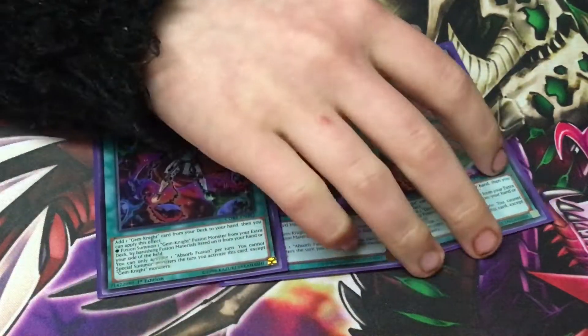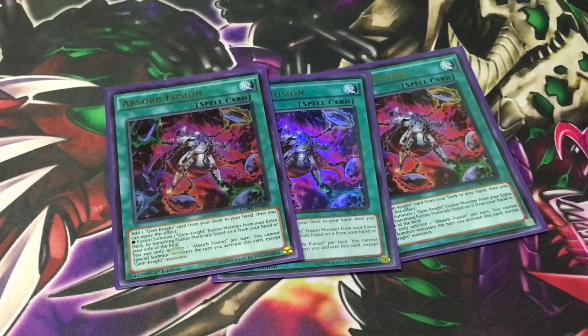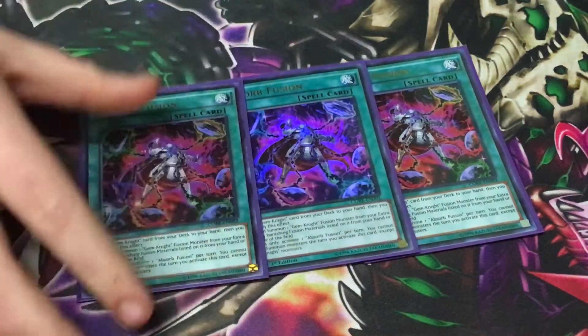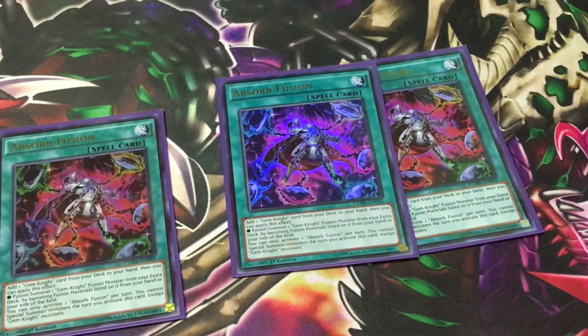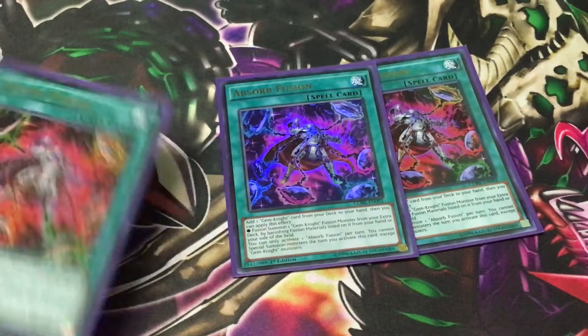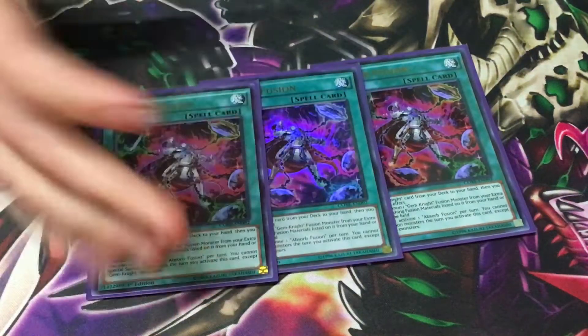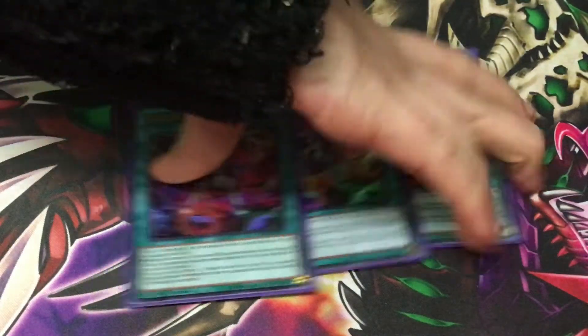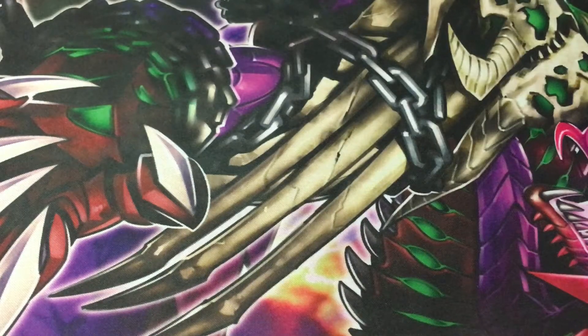We play Absorb Fusion — not many people play it, but it literally rotors a Gem Knight. You can add one Gem Knight from your deck to your hand, and it fuses — so it's a Rota and a fusion in one, except you have to banish the materials. You play 40 or 41 cards, but it gets you where you need to be really quick. We play 2 of these, just as a removal on it, because the deck doesn't like losing its fusion cards — if they Ash your Brilliant Fusion, you just die inside.